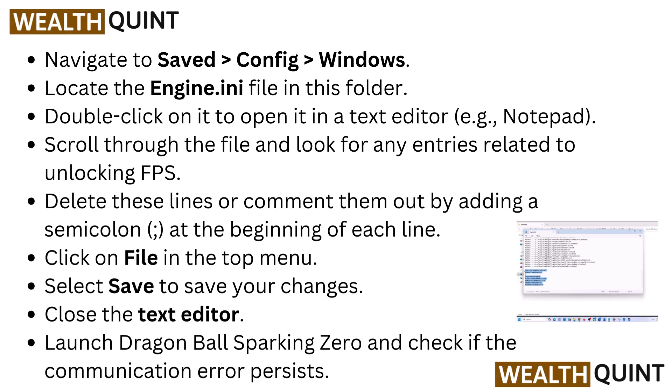Click on File in the top menu and select Save to save your changes. Close the text editor. Launch Dragon Ball Sparking Zero and check if the communication error persists.